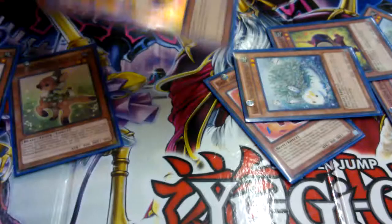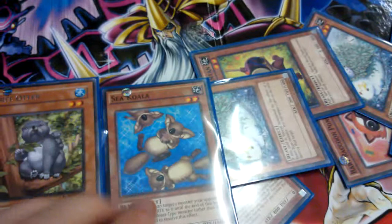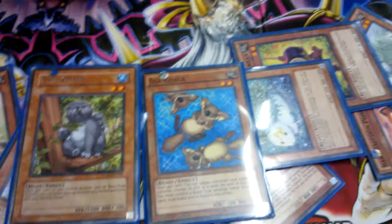And then there's the two little brothers — Sea Koala and Tree Otter. Even though this looks more like an otter and this looks more like a koala — I will not comment on that, maybe that's just me being blind. These are the OTK kind of enabler guys.